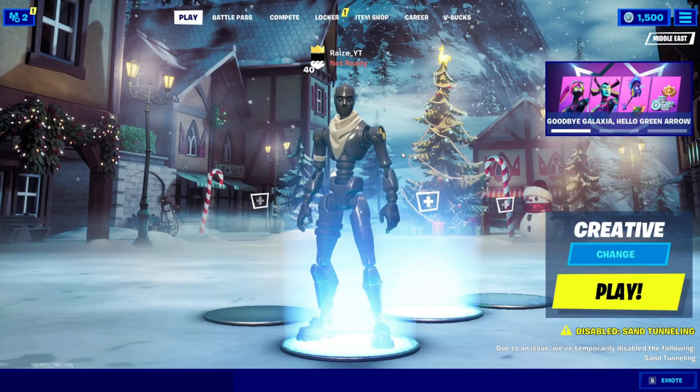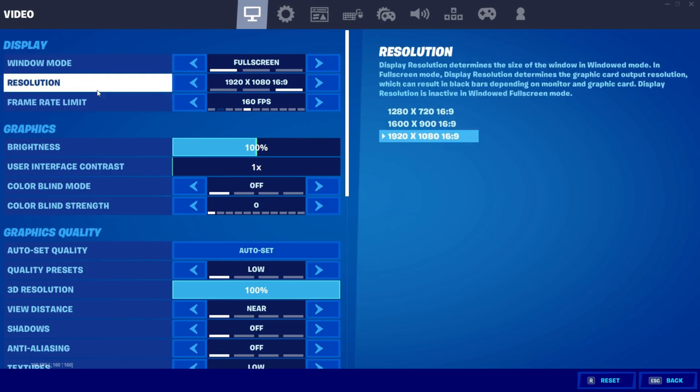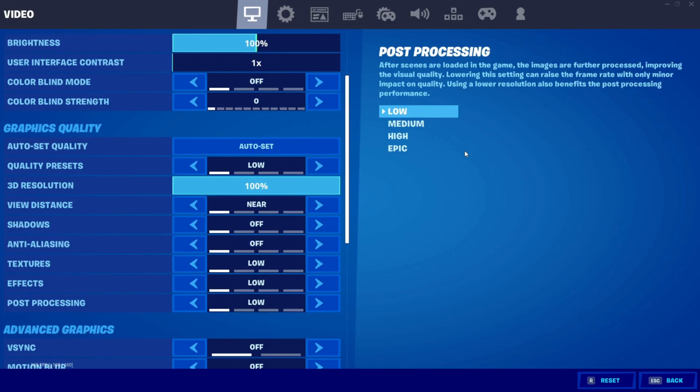Now I'll show you the best in-game Fortnite settings for the best FPS. Set Window Mode to Fullscreen. Set resolution to your monitor's native resolution — you can lower it if you're getting bad FPS but the game will look poor. Set Frame Rate Limit to whatever you're getting consistently. For graphics settings, set everything to Low, but you can set Textures to High if your CPU is bottlenecking your GPU. For 3D Resolution: high-end PC set 90–100%, mid-range 70–90%, low-end 60–70%.